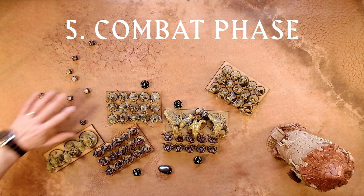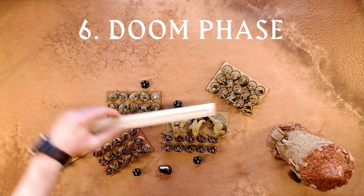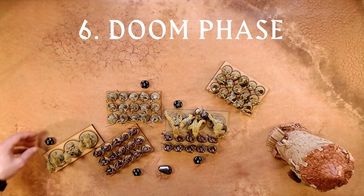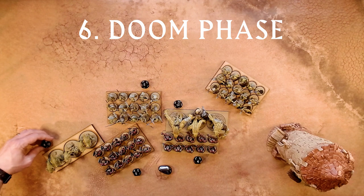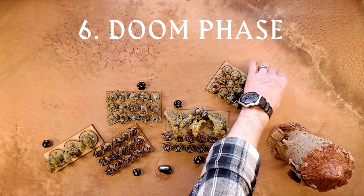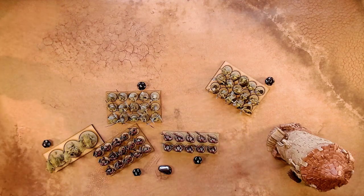With all units having fought in the combat phase, it's over to the doom phase. When a unit has a number of doom tokens equal to or greater than its courage, that unit is broken. In the doom phase, broken units first cause panic — any other unit within 8 inches receives 1 doom token — and are then removed from play. In this case one unit is broken, and all of its fellow units are within 8 inches, so they each gain 1 doom token from panic. Neither of the infernal dwarf units are broken, so no panic occurs there. The broken unit is then removed from play. That's the end of the third battle round of this demo game.